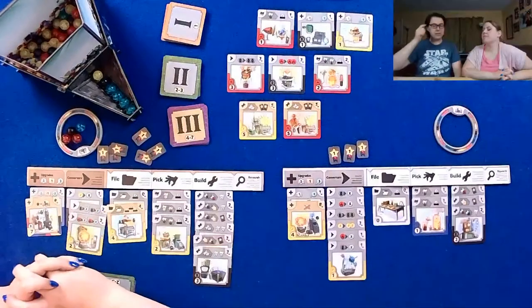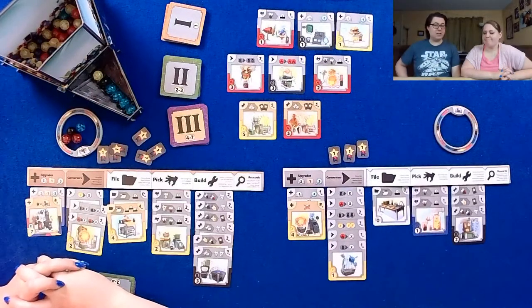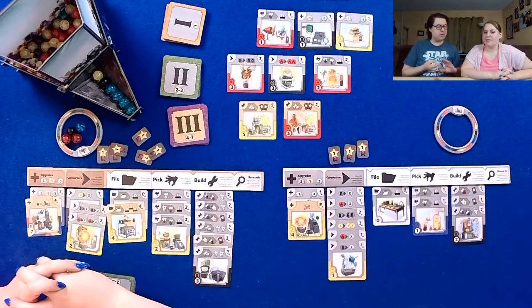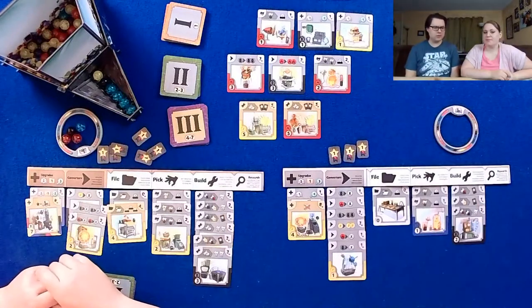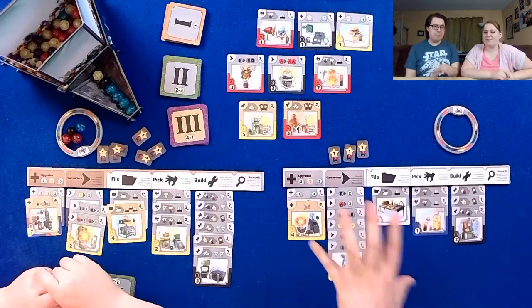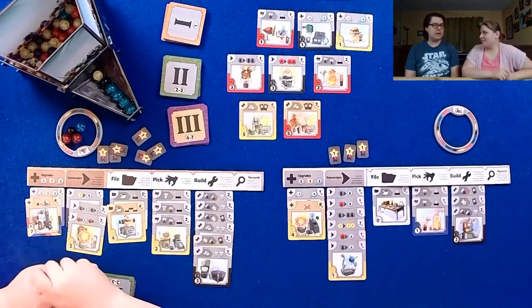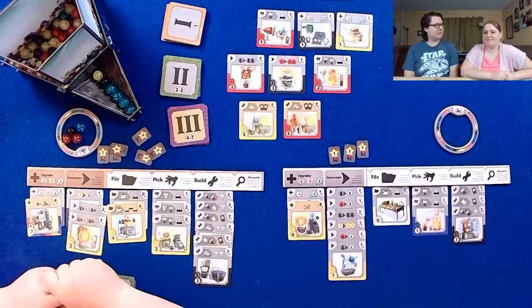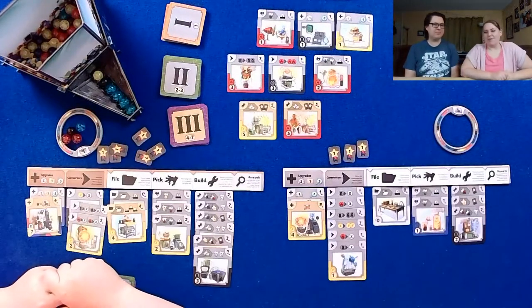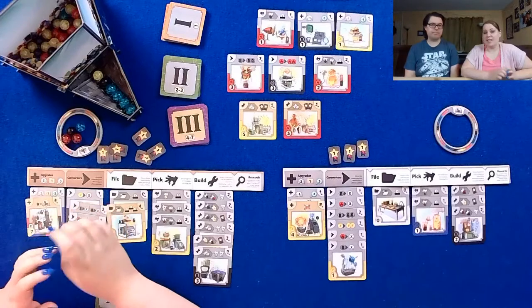I overall really like it. I think it's one of the most clever designs that Phil Walker-Harding has made — it's one of my favorites of his. And that's saying a lot because this is the guy who made Sushi Go, and Bärenpark, and the new Cloud City game — we have a playthrough of that going up pretty soon. To say this is one of his best games is very high praise from us. He's my favorite number two designer, right behind Alexander Pfister. I don't think there's a single bad game he's done.